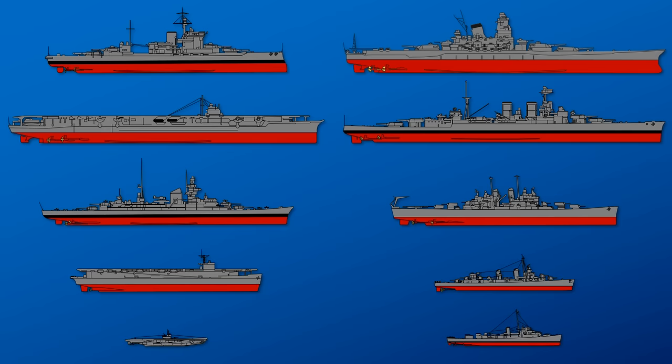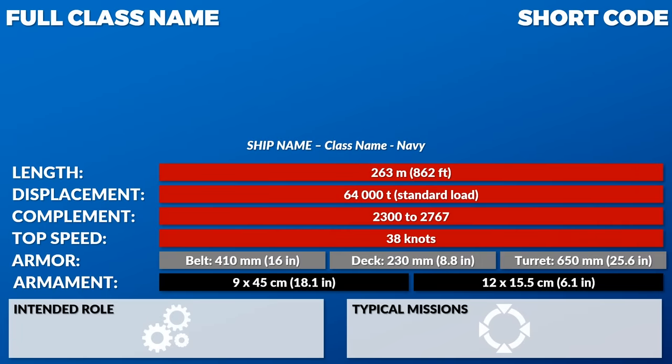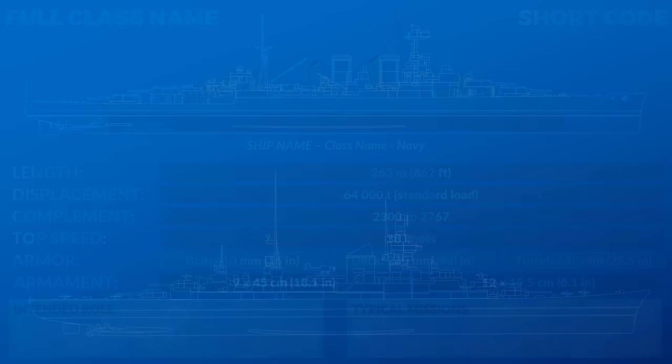To give you a better feel on the relationships, I use a visualized approach for the values. Here you can see the maximum values for the example ships chosen for this video, so you always have a reference to compare to. Usually the value is from the Yamato, except for speed, which is from the Fletcher-class destroyer. Although the topic is very complex, I tried to keep this video rather brief.